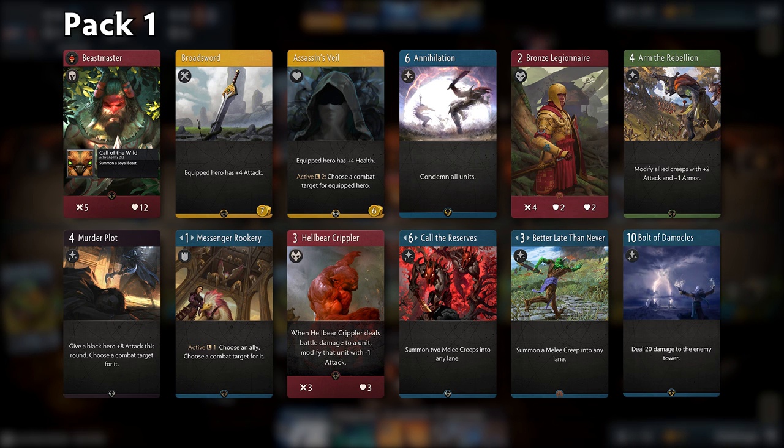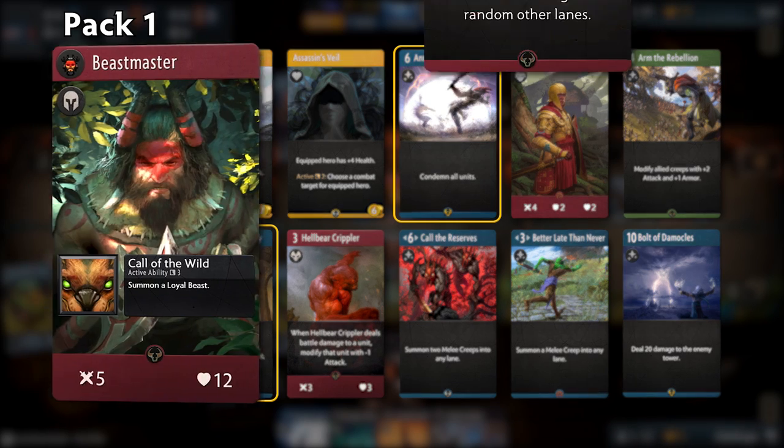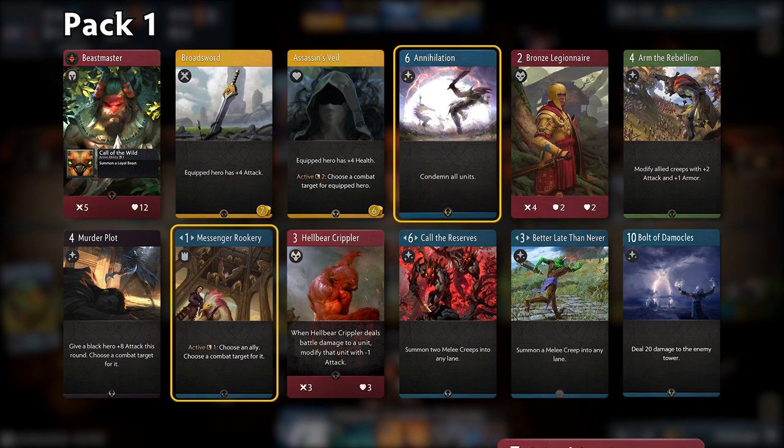You will initially pick two out of the 12 cards from your fresh pack. Similar to Constructed, picking a hero will automatically give you three copies of their signature cards. However, unlike Constructed, you can have multiple copies of a hero in your finished draft deck. Additionally, you can draft more than three copies of any card, as there is no cap to how many of them can be included in your final deck.